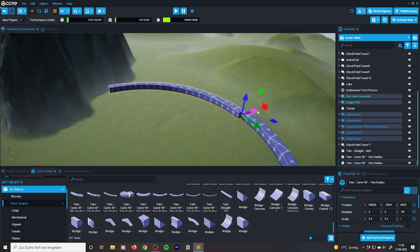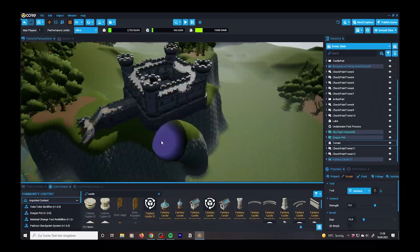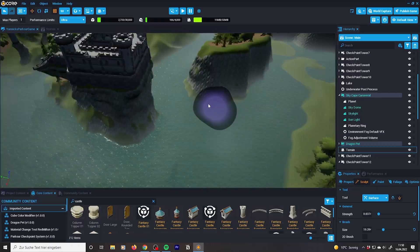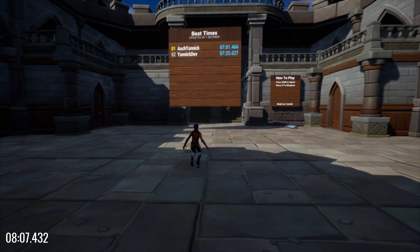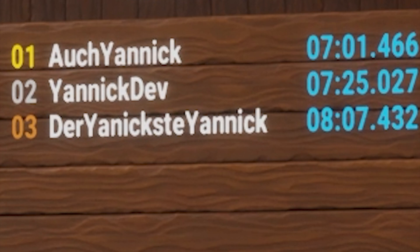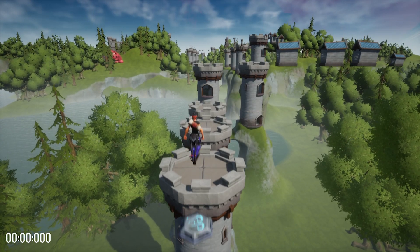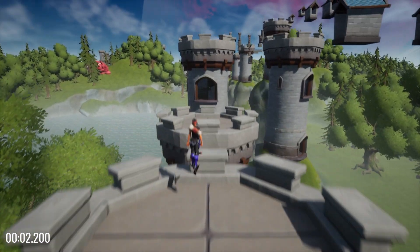With the world done I created a few more parkour stages and finished the game with a castle. This is where you can start a new run using the teleport platform, and we have a leaderboard — though it's way too large. This Yannick dude seems to be really good at the game, but that will change very soon, because I have some awesome prizes for the best players.